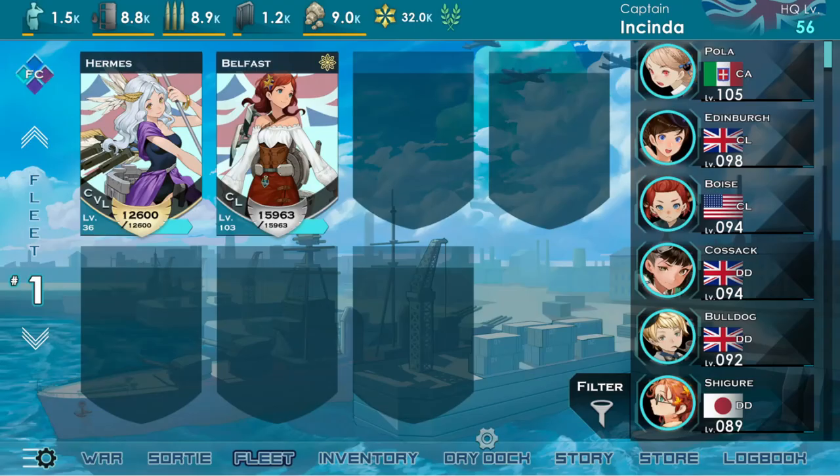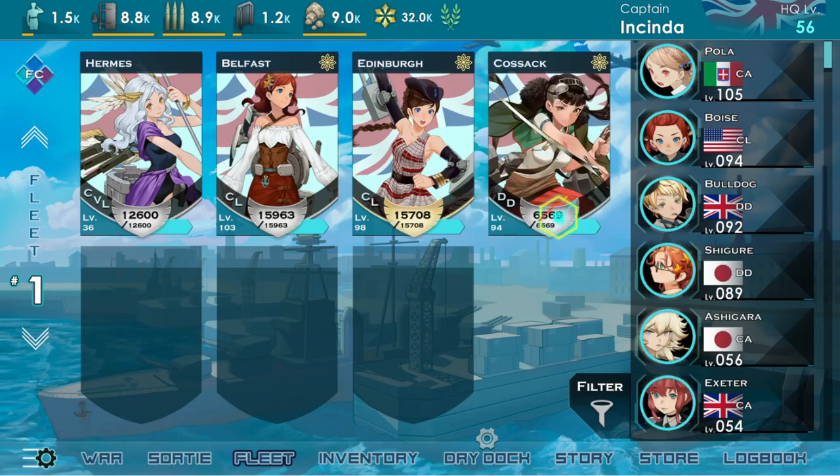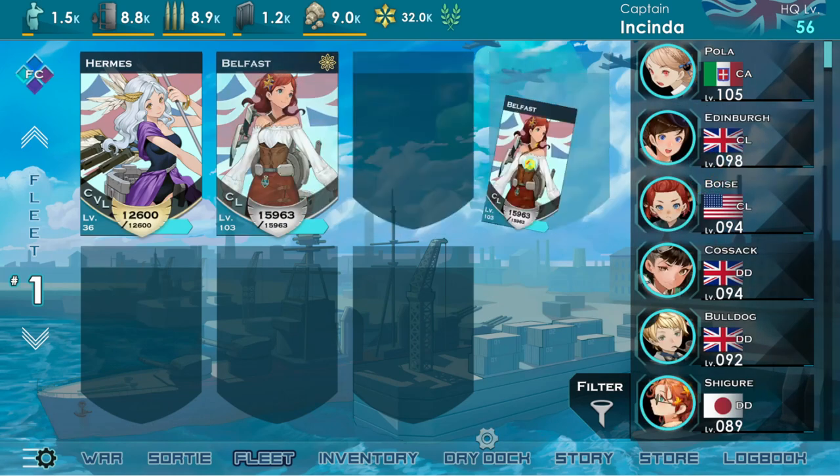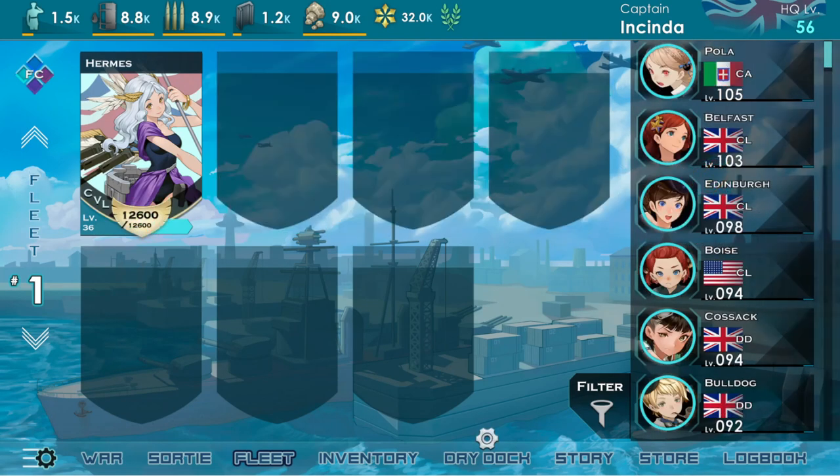When choosing the bells for your fleet, you'll need to consider which bell will be your fleet commander, which you can choose by selecting the health bar insignia of the heaviest classification of bells in your fleet. This means that destroyers cannot be fleet commanders for light cruisers, light cruisers cannot be fleet commanders for heavy cruisers, and heavy cruisers cannot be commanders for battleships. So take that into consideration when choosing your fleet commander.